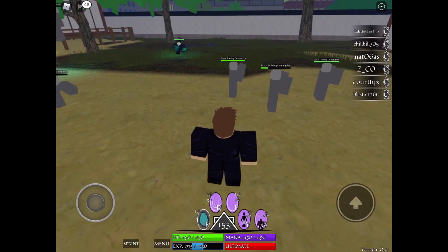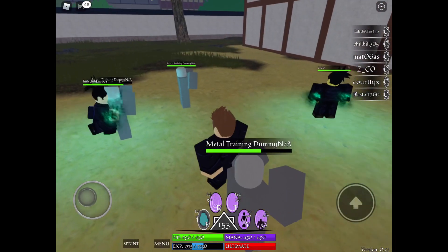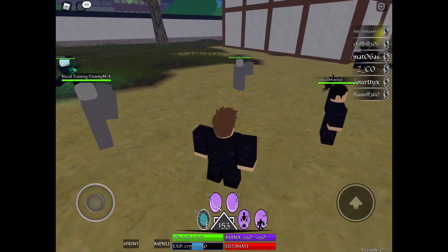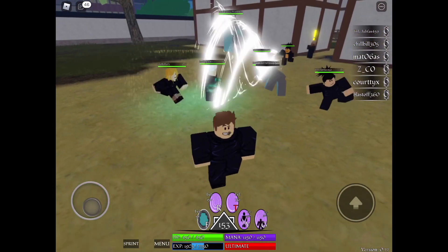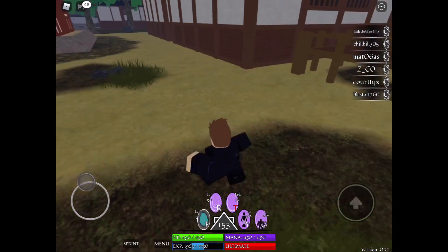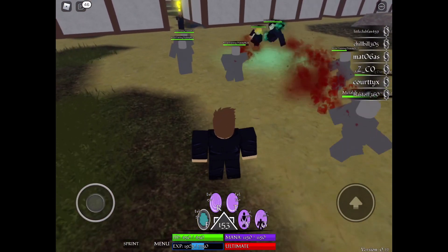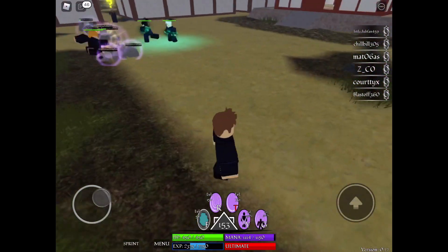The third move is set to the T key. You have to be level 75 and above to use it, and it also has a 13 second cooldown. This one does more damage than the second move, and it also pulls in your enemies. You can pull in multiple enemies — it has a pretty nice range and does lots of damage. The stamina drain on this one also looks to be around 150.